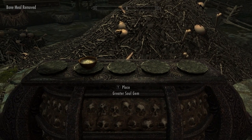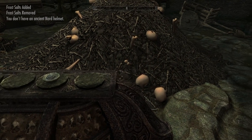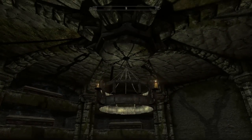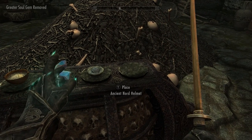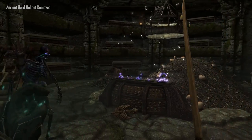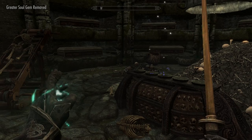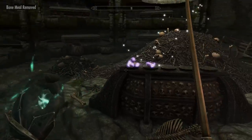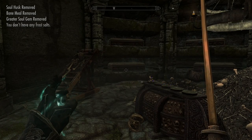Some ingredients like bone meal and greater soul gems you'll be able to find in this place, but there are a few you may need the Dawnstar questline to get — specifically soul husk, unless you can find someone to sell it at an apocrypha. If you use bone meal, a soul gem, and frost salts, you'll get a new skeletal archer — Mr. Bone Man. If you place a greater soul gem, Ancient Nord Helmet, frost salts, bone meal, and soul husk, you'll summon Mr. Rath Man instead. Mixing just bone meal and a soul gem gives a regular skeleton, and using soul husk, bone meal, and a soul stone gives a spectral skeleton.